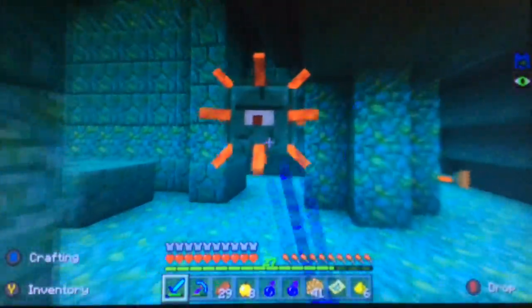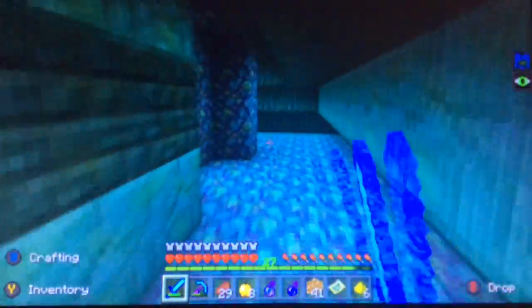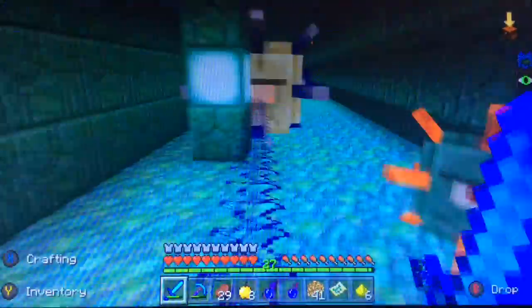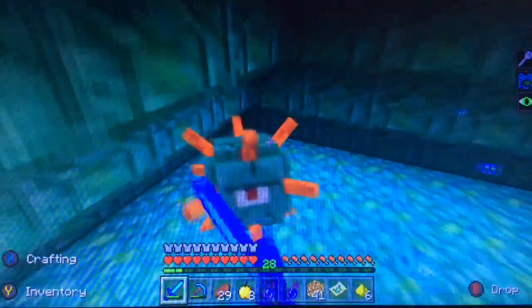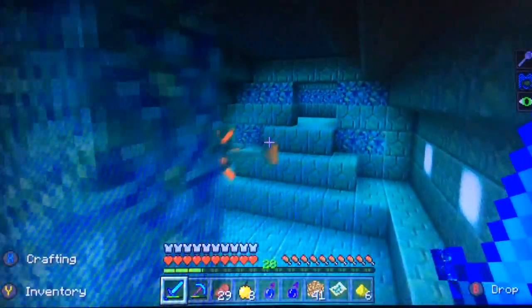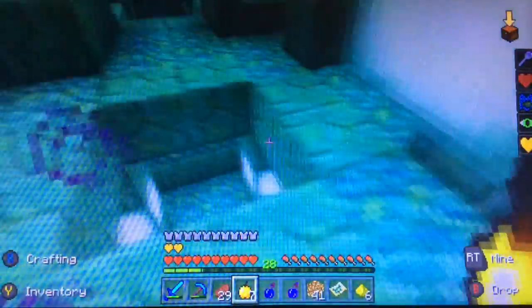I didn't get the mining fatigue — I didn't get that. The bosses are in the temple, right? I know I could just take the gold now but I want to do it properly — I want to go find the boss. There are three bosses in the temple — that's what I know. Found one! Then I got mining fatigue. Isn't there supposed to be one in this big room?